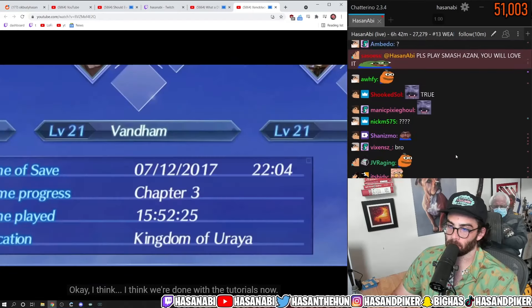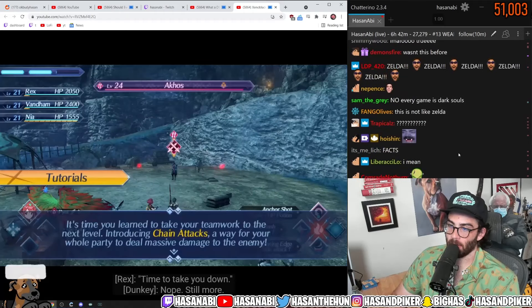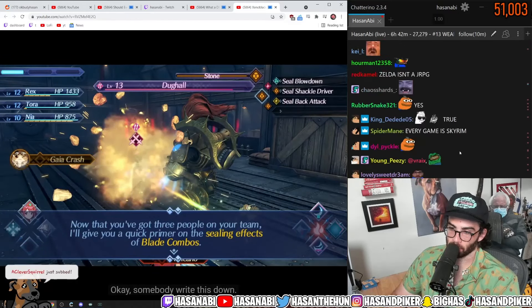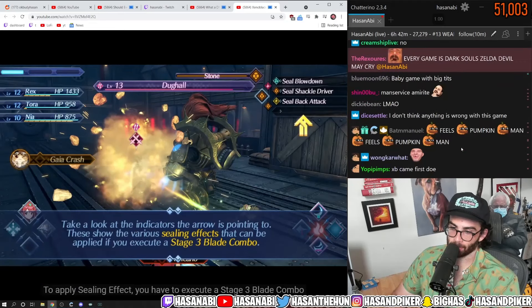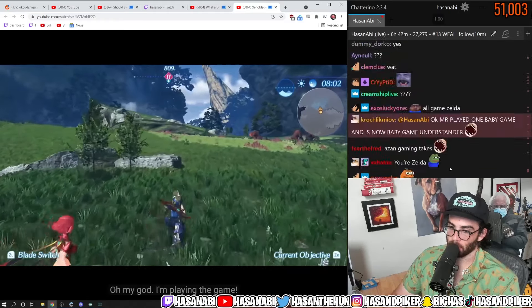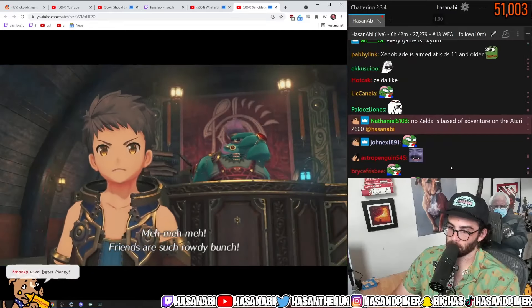I think we're done with the tutorials now — 16 hours into the game. Nope, still more. Time to take you down. I think I'm getting the hang of it now. Oh, never mind. Ceiling effects — okay, somebody write this down. To apply a ceiling effect, you have to execute a stage three blade combo. Then that'll grant your enemy resistance to that combo's element. Oh my god, I'm playing the game.